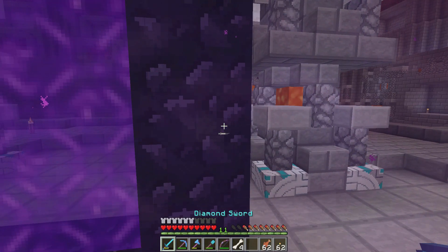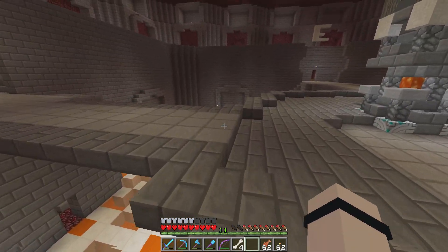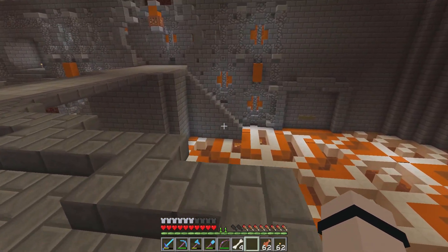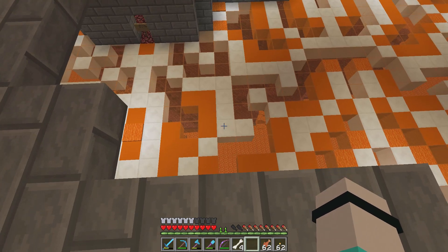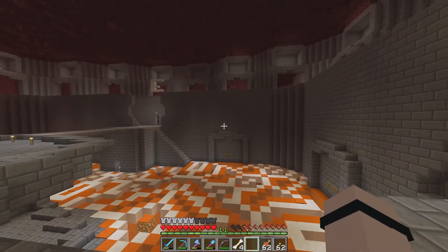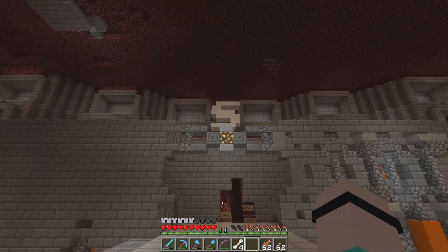Here we are, finding ourselves in the Nether. The Nether Hub is turning out to be something of an amazing build — it's still a work in progress. We've got these pillars going on, and the flooring — it's scary to look at because you can see the depths down there with the lava below: instant death if you're exploded by one of those ghasts that could potentially spawn in here.